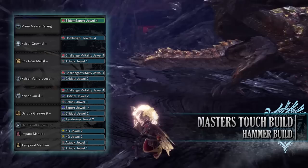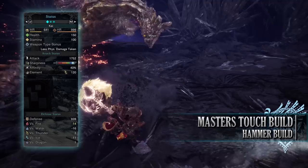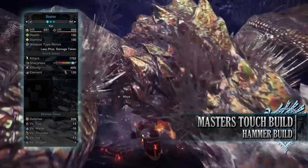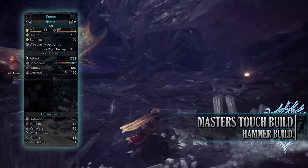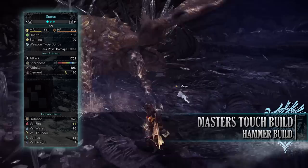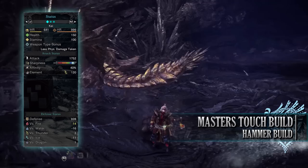As for jewels on the mantles, these are down to personal preference — I've gone for KO jewels on the impact mantle and attack jewels on the temporal mantle. With this setup you should have 150 health and 100 stamina, which will be 200 health and 150 stamina when on a hunt and taking all your relevant consumables.